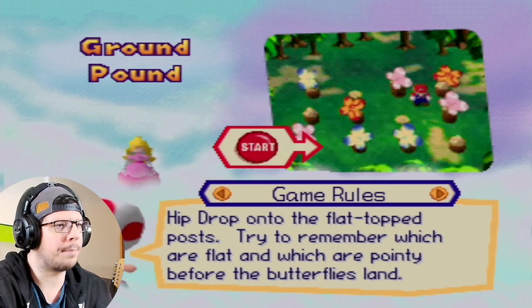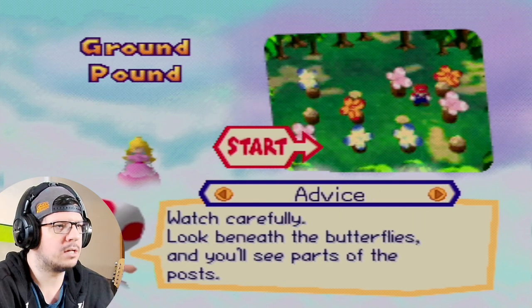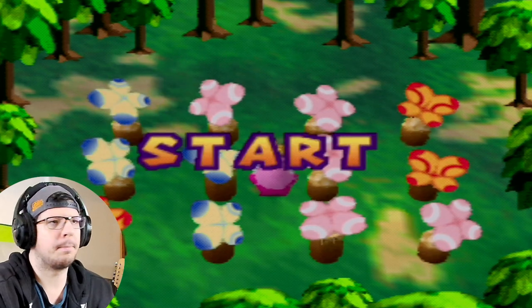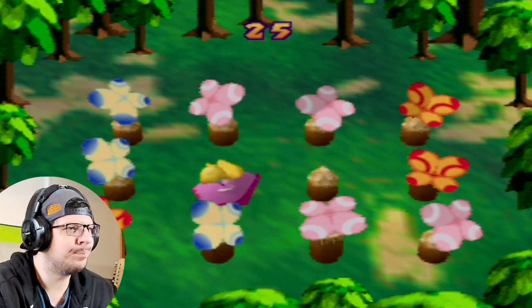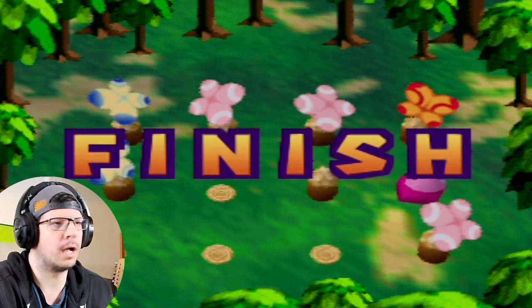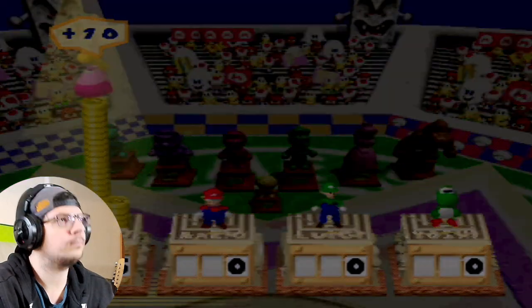Ground pound — hip drop onto the flat-top post. Try to remember which are flat and which are pointy before the butterflies land. Look beneath the butterflies and you'll see parts of the post. Not too bad there — I'll hit a short post and you can see her in agony from hitting it. One of the easiest minigames ever.